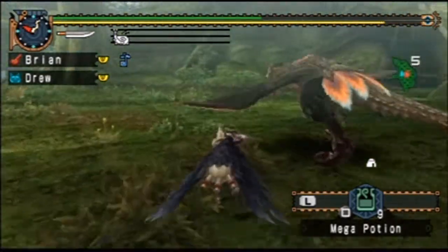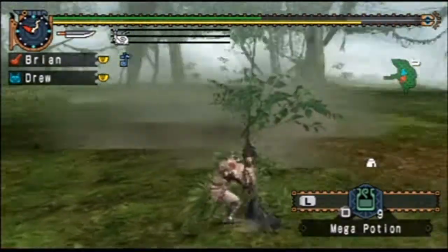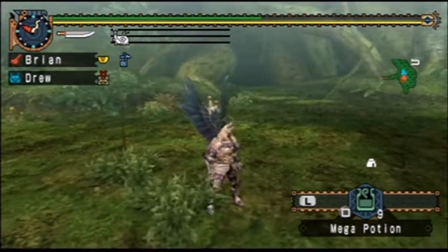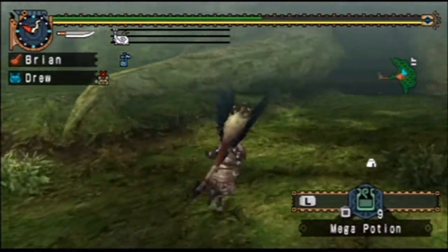As you can see, his tail feathers are down - or that back part. Which means he's weak enough to be captured now. So that's a little visual cue for you if you're trying to capture him. I, on the other hand, will not be capturing him, because I didn't bring any Trank Bombs in the first place.